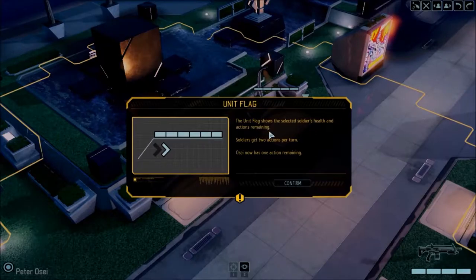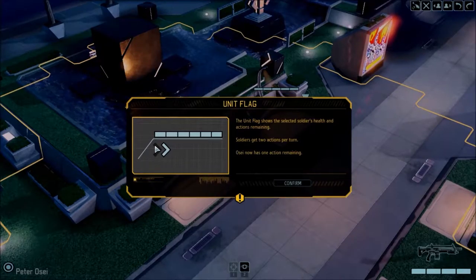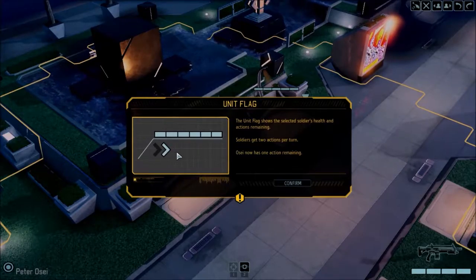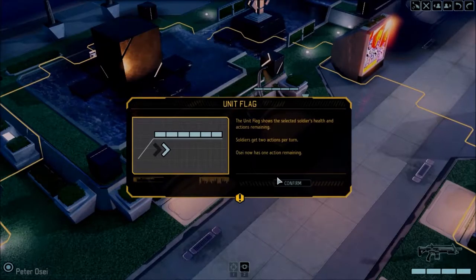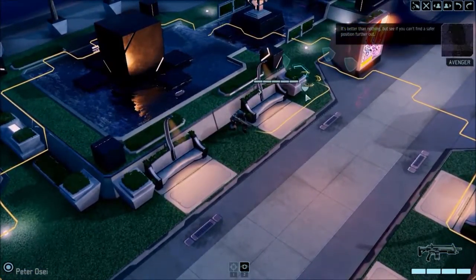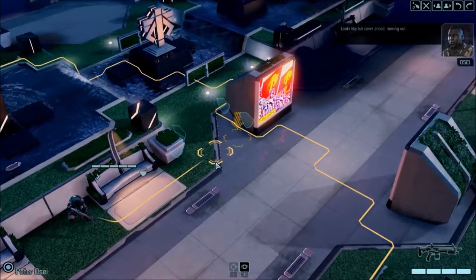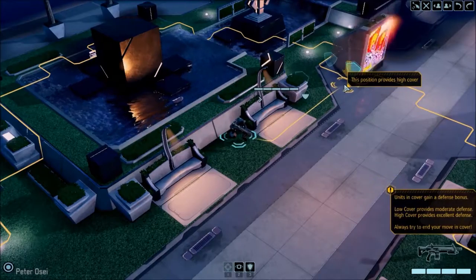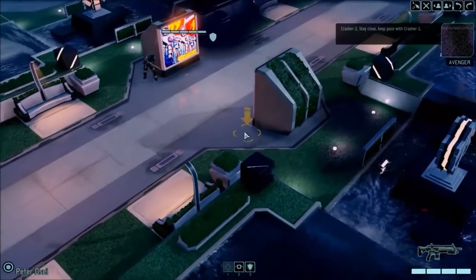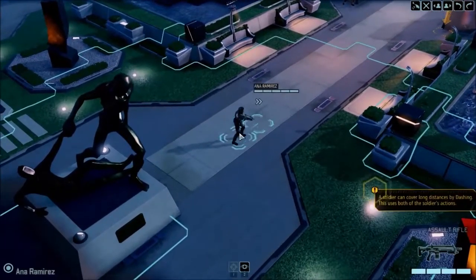The HUD shows the selected soldier's health and actions remaining. Usually, if you move a certain distance it counts as one action; if you move the maximum distance it counts as two. The idea is you can move a short distance and still have an action point to fire, but if you move the full distance you've pretty much spent the entire turn just running. I'll explain the whole thing in a let's play, but there are different types of cover you can get.